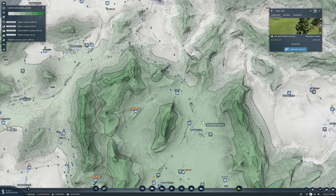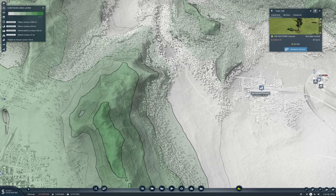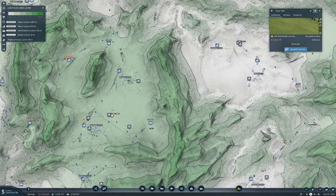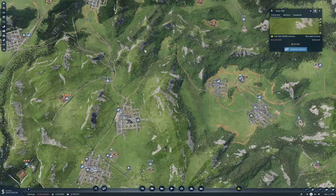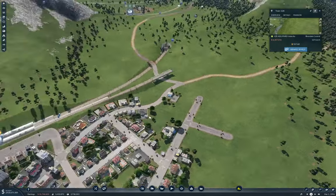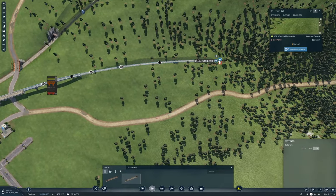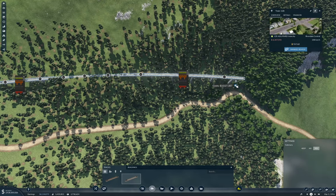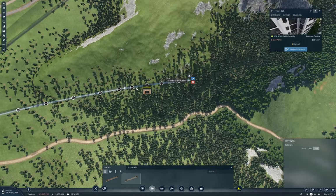Let's check the contour lines. Springfield is at 4 meters, and El Dorado is at 204 meters. So we're going down towards Springfield. That's definitely going maximum down-slope. Let's see if we can bring it around this way.